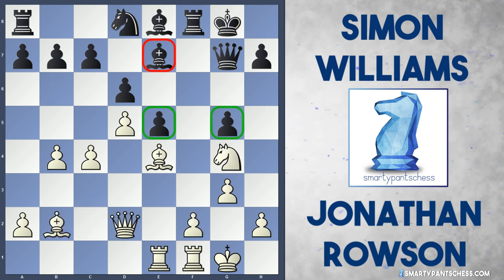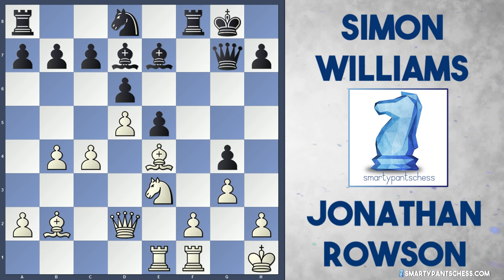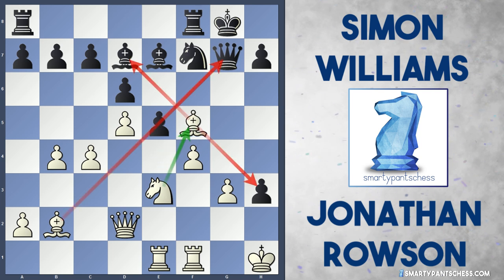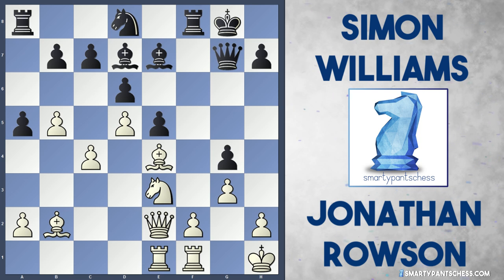In the game, Rowson should probably have played Knight to E3 now. After Bishop G6, he can play F3, and Black is struggling for moves. If B6, White plays Bishop C3, stopping ideas like A5. After King H8, play Queen C2, and that bishop on E7 is just locked in — a very comfortable position for White, with the knight on D8 also struggling. Instead Rowson plays King H1, getting the king to safety. Williams plays Bishop to D7 attacking the knight, and now Rowson drops his knight back to E3. Williams plays G4, hoping to stop ideas like H4 and F4.